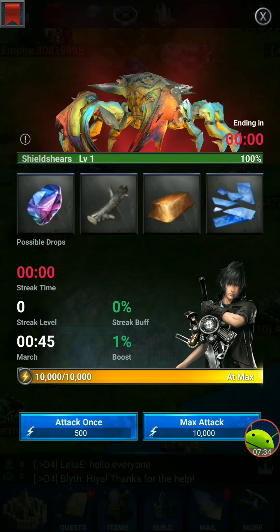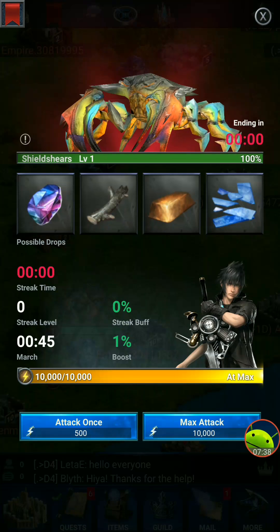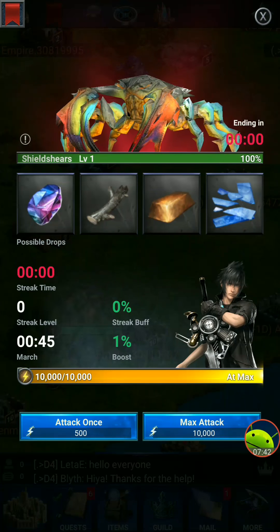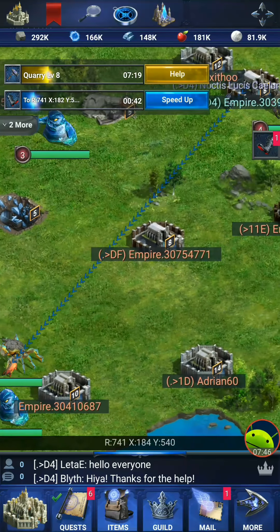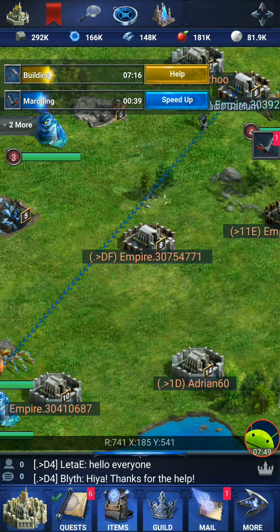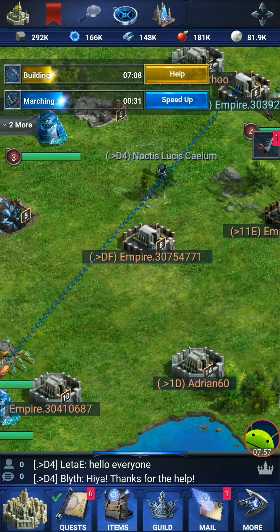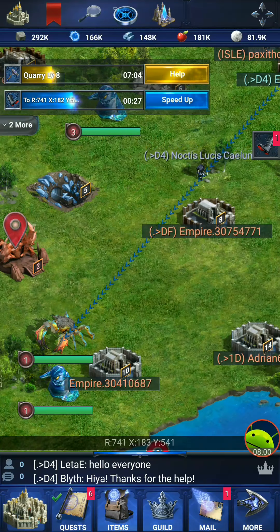This is a possible reward you can get from defeating this creature — it's called a shield share, level one. So I'll try to attack that. I'm way over here but I want to speed this up. I don't even have enough to use the speed-up, so I'll probably fast forward this part of the video and come back.